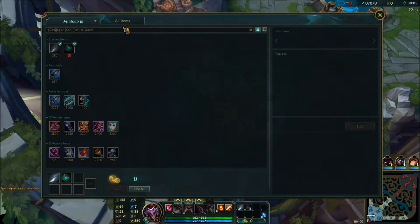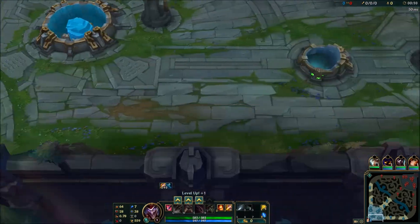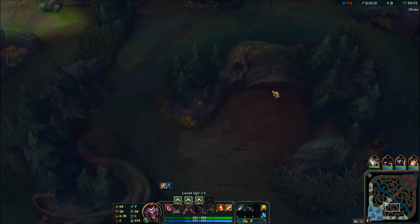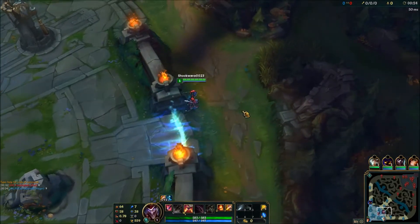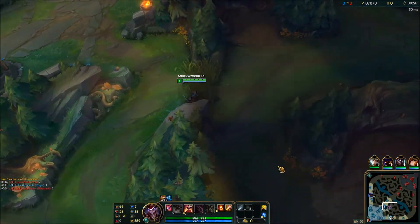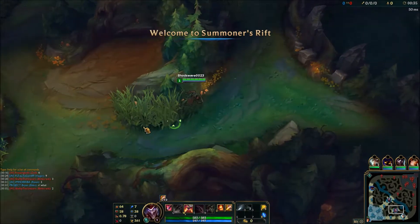Yo, what is up guys, Shockwave here and welcome to a brand new video. Today we are back here on League of Legends and I'm just going to be showing you guys a really quick tutorial for a very easy way to invade the jungle, get double buff and even first blood with Shaco. Some of you guys might know this — I personally am starting to really enjoy Shaco's jungle and even top lane. Expect some possibly some guides out for Shaco in the near future. But anyways, let's go ahead and get started.